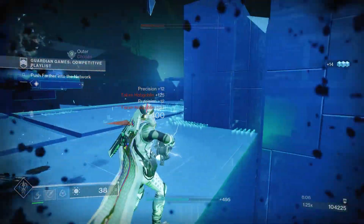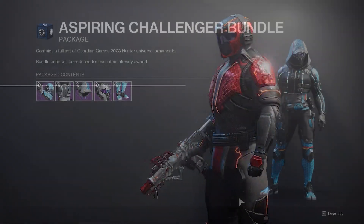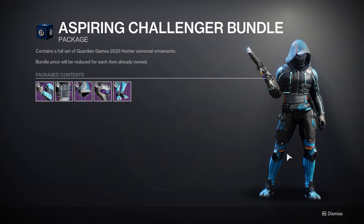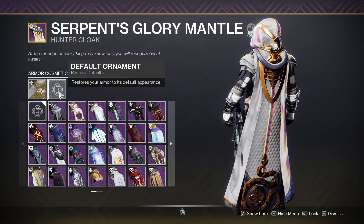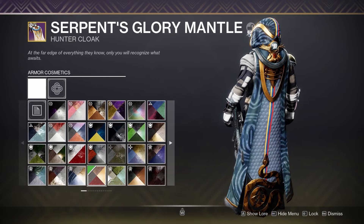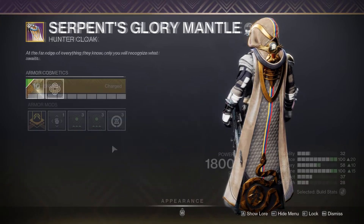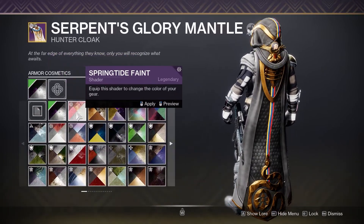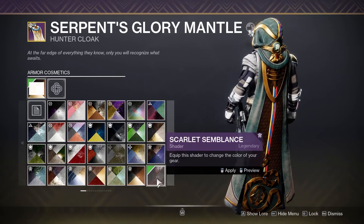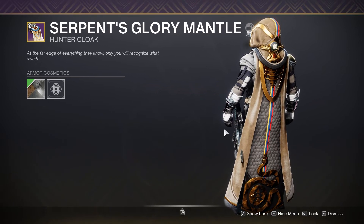Let's talk about the armor of Guardian Games, because that's what most people will end up spending their money on. I think it looks good — we got DJ Titan, that's always nice. My only problem is that, in typical Guardian Games fashion, the armor doesn't work well with most shaders. There are plenty of uncolorable stripes with the Guardian Games patterns — the red, yellow, and blue — that you can't shade over, which is incredibly annoying when trying to make a consistent look. Same thing with the class item's metal piece on the back.